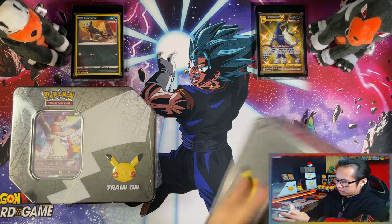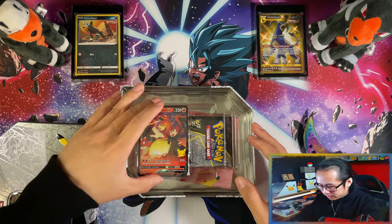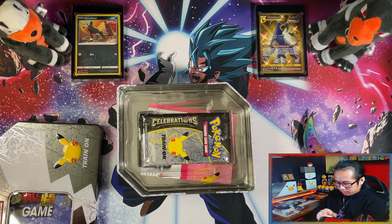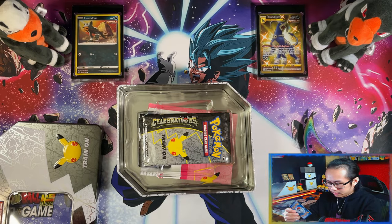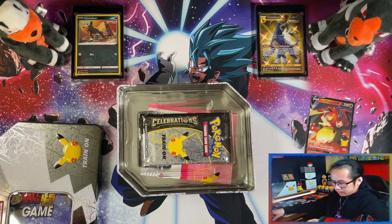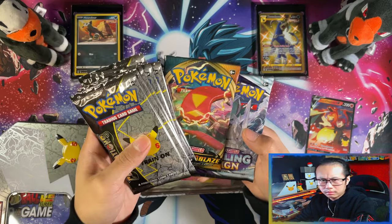These are hard plastic, not a soft one, they can just tear apart. Here's your gold card, there's a boomer card, and you get six packs of Celebrations — one, two, three, four, five, six. And then a Darkness Ablaze and Chilling Reign.